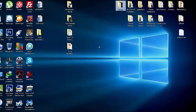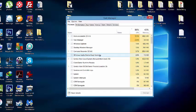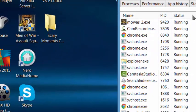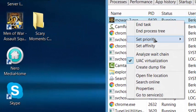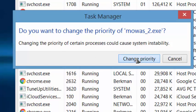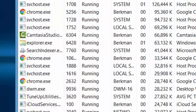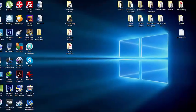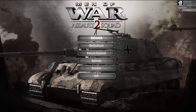Then come to your desktop. Press Ctrl-Alt-A to open your Task Manager and find your game. Click, set priority, and click real-time. It will run this game on real-time CPU priority.